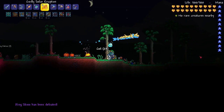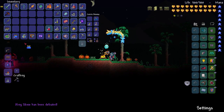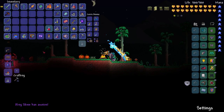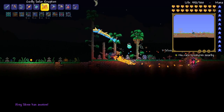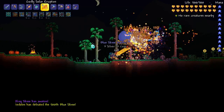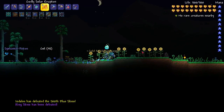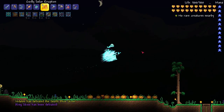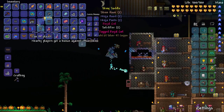If that was so easy, let's do it again. Hey, we got the trophy! We don't even have to do it again, but I want to. And he's dead again. Cool. There is at least one of the trophies, and we have some treasure bags with a bunch of stuff.